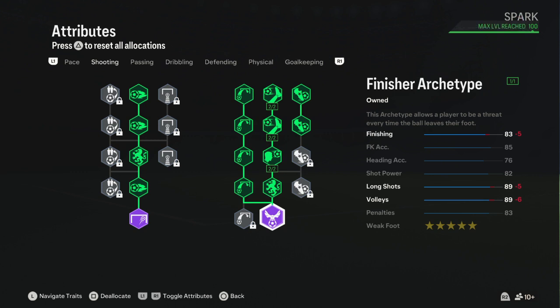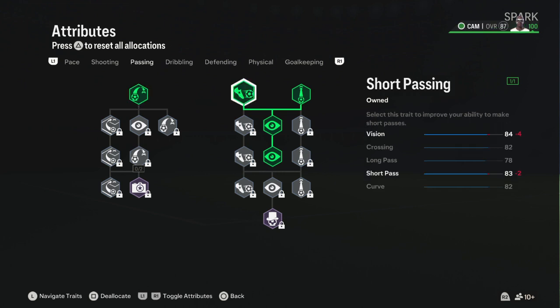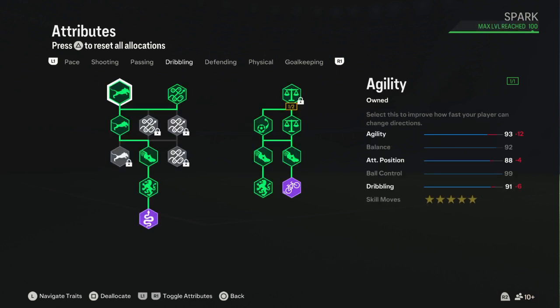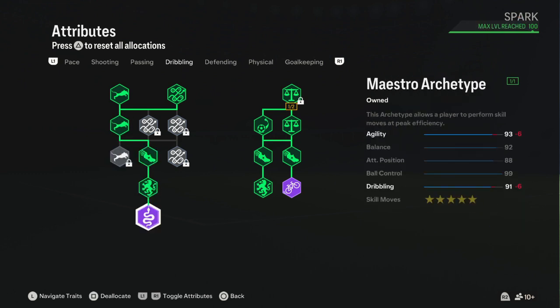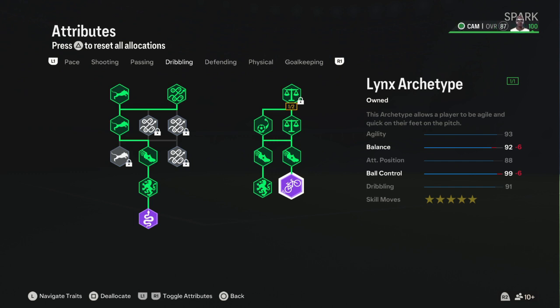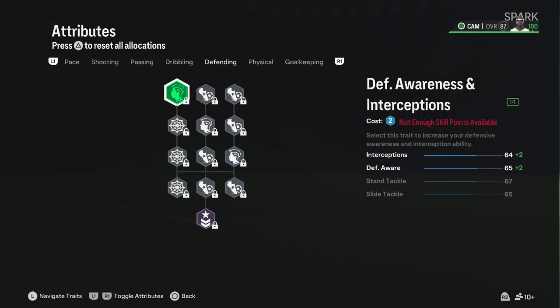For passing I've got crossing, short passing, long passing, and vision. On dribbling I added agility, dribbling — all of that. I got the Maestro archetype and the Lynx archetype. She's got so many archetypes. You can pause the video to look at this and put it into your build.